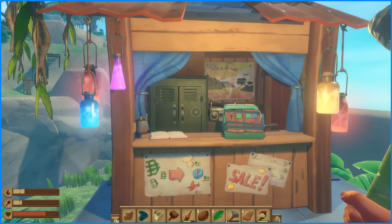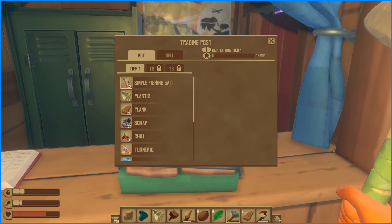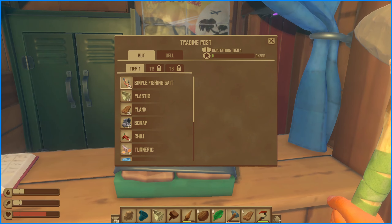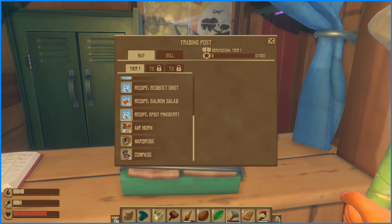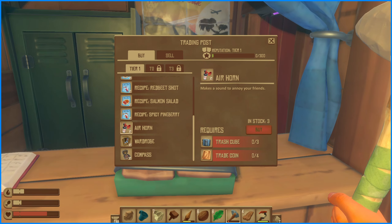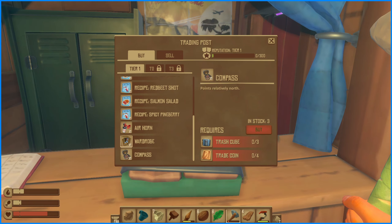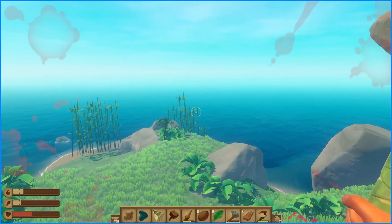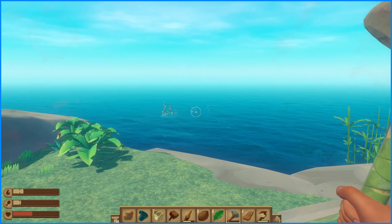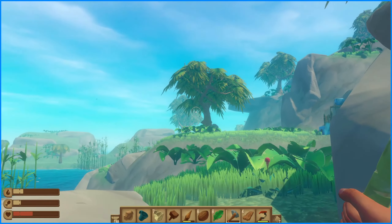Where'd you go? Don't die. The trading post has simple fish bait, chili, turmeric, a couple of recipes, air horn, wardrobe, ink, compass. That bird is gonna kill me while I do this.